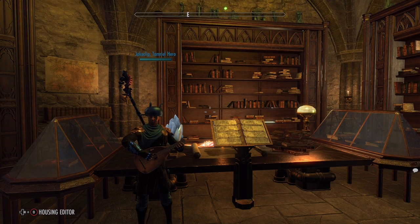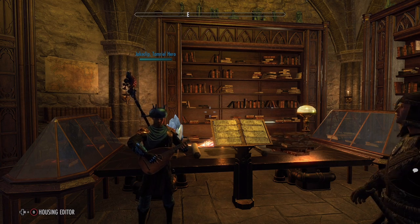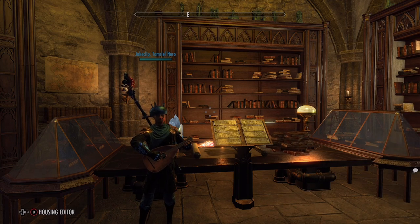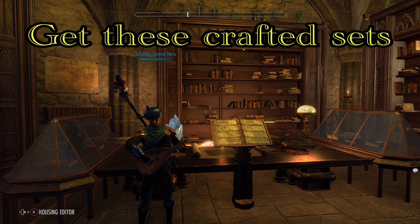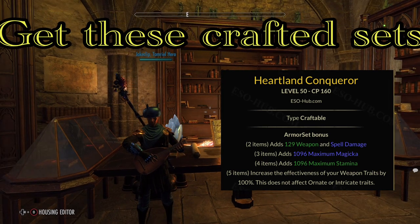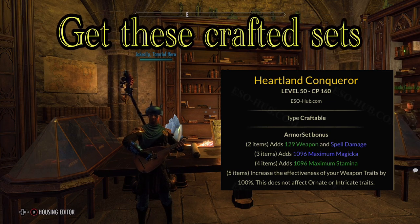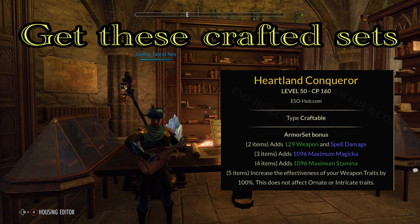Training gear comes in all shapes and sizes, but I'm going to recommend two very specific sets each with a specific purpose. The first one is Heartland. Most people look at Heartland and think it's a set used to get extra sharpened damage or extra penetration damage, and most people don't consider that this set can also have the training trait on it.